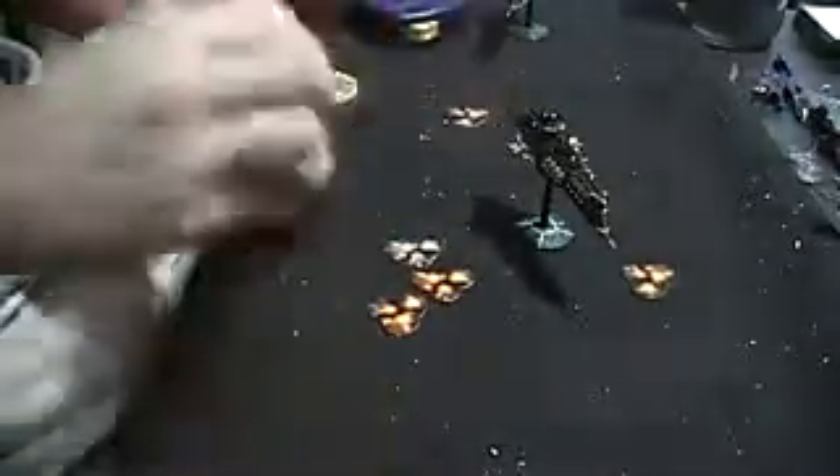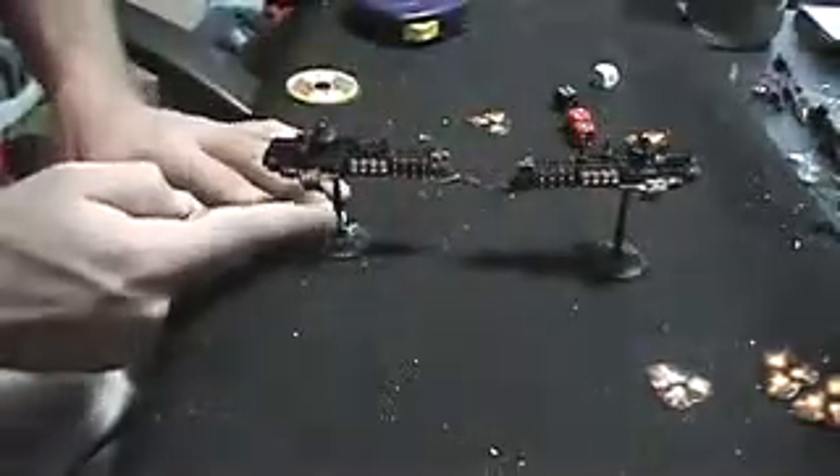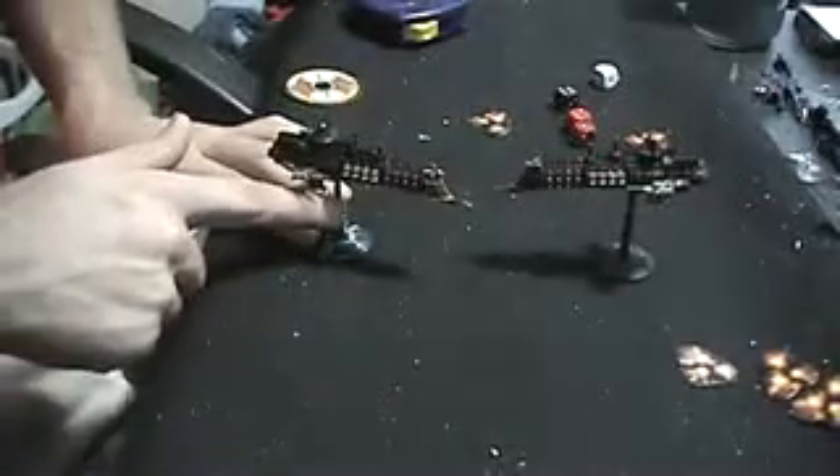One other note: during the shooting phase is when you're allowed to do the command check for Brace for Impact. So this Dictator class is going to attack this ship — he has no shields left — now is his chance to do the Brace for Impact special order. Unless he has a really poor leadership, this ship just passed it and gets the Brace for Impact special rule, which I'll put in the video description. Also, just before we get into actual shooting: when measuring distance, you always measure from the stem of the ship to the stem of the other ship, not model to model or base to base — always stem to stem, just like when moving.